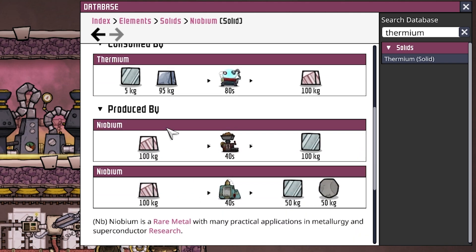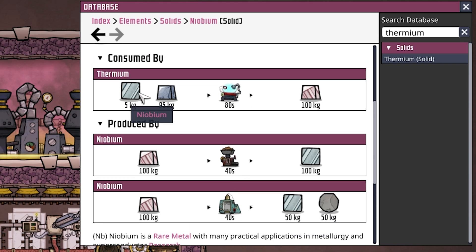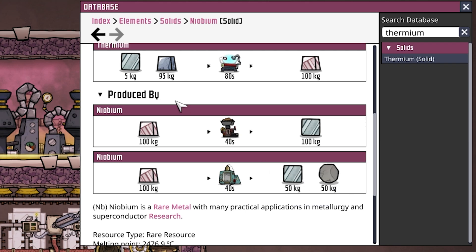The other thing is you can take 100 kilograms of Thermium, put it into the metal refinery, and get 100 kilograms of Niobium back out. That is exactly why we definitely do not need that much Niobium. Even better than that, if you're running out of sand you can take 100 kilograms of Thermium, put it into the rock crusher, and get 50 kilograms of Niobium out and 50 kilograms of sand. So you're putting five kilograms in with a little bit of Tungsten, getting 100 kilograms out, and then 50 kilograms of Niobium back — already a tenfold increase with some sand left over.